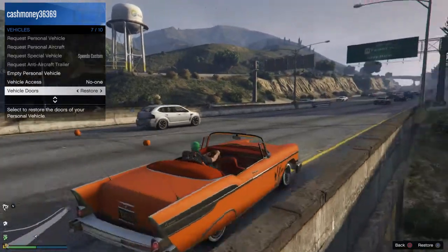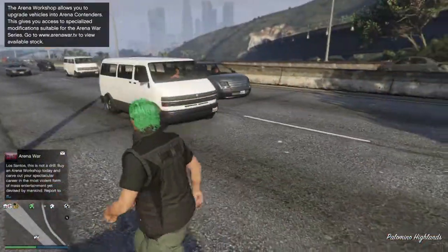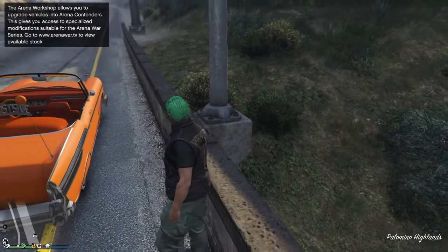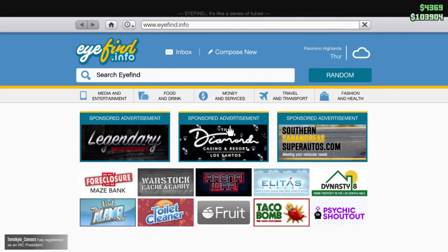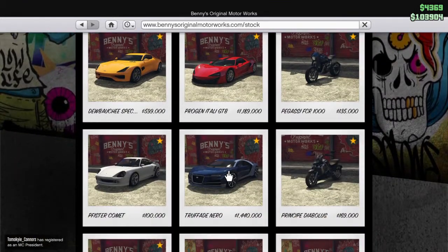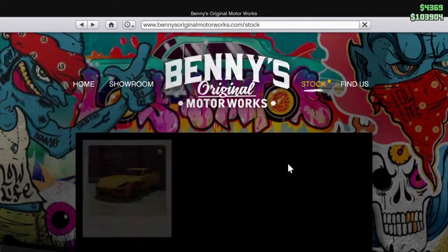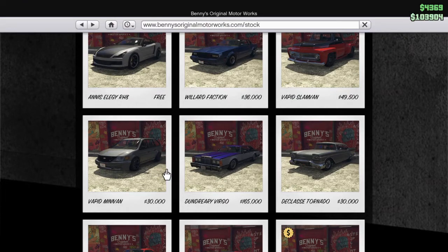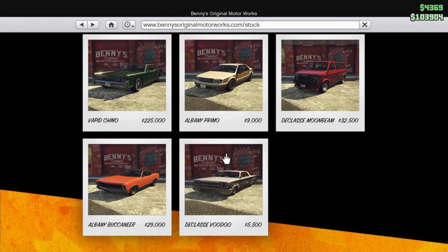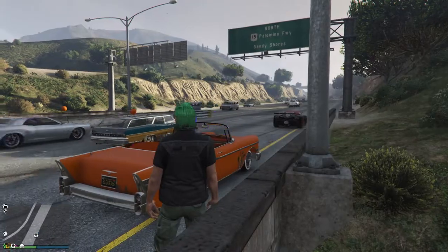So yeah, you spend about one to two million on just one lowrider. If you don't know, the cars that can be modified to be lowriders — you can find them at Benny's. So at Benny's Travel and Transport you can modify a bunch. I've had this one, this is the Declasse Tornado. I've had all the lowriders except the Vapid Minivan and the Chino.